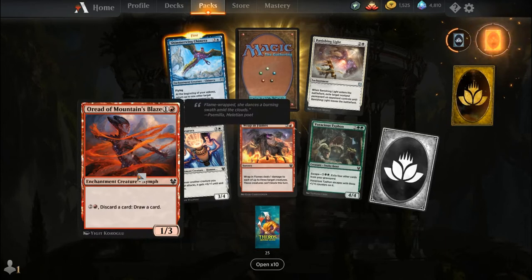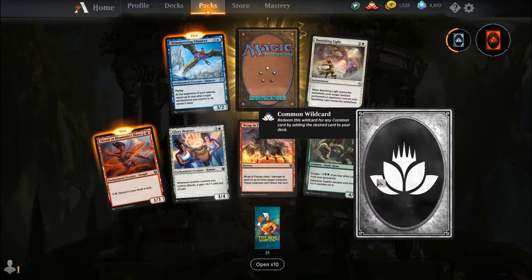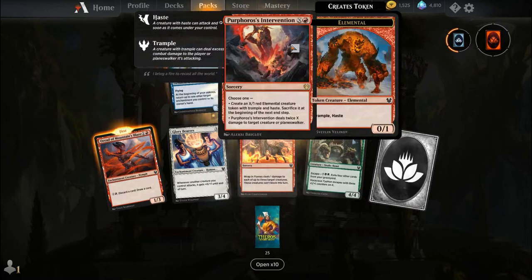Oread of Mountain's Blaze, Glory Bearers, Wrap in Flames, Voracious Typhoon, uncommon wildcard, Shimmerwing Chimera, Banishing Light, and our rare is Purphoros's Intervention. This is part of a cycle of instants and sorceries.